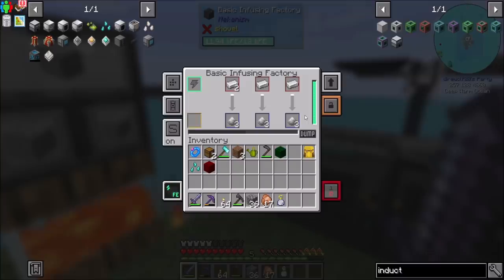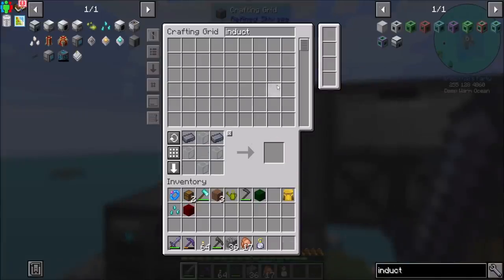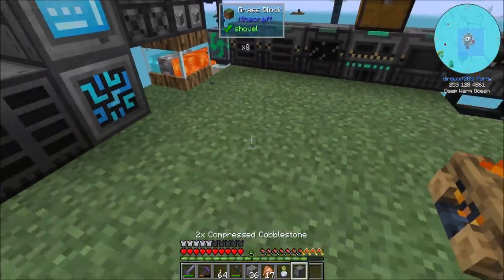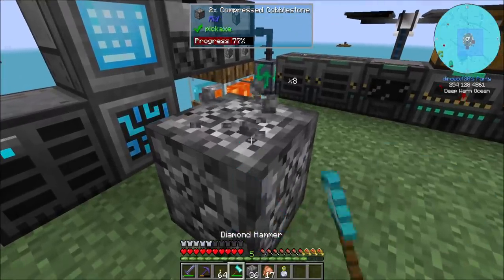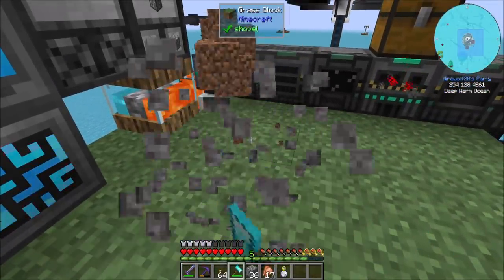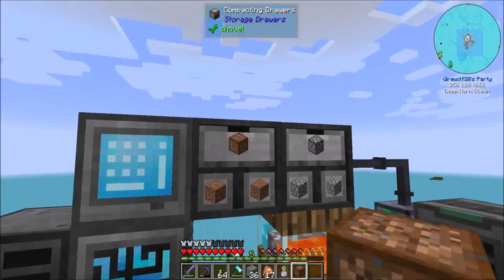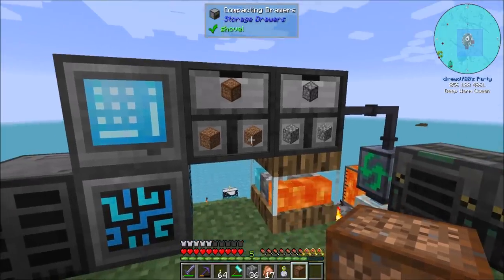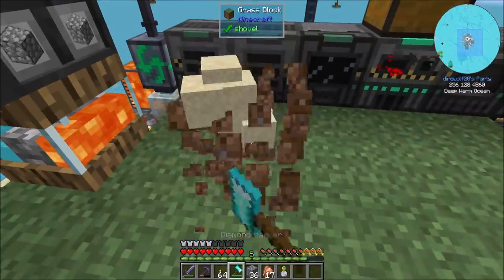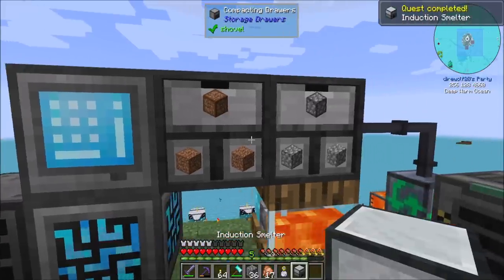And then we just need sand, which hilariously I don't have a lot of, but we can get pretty easily. I really do like this thing I came up with. Why are you pretending like there's dirt in you? There's not. But now look, we've got plenty of sand and an induction smelter.